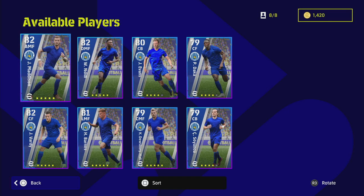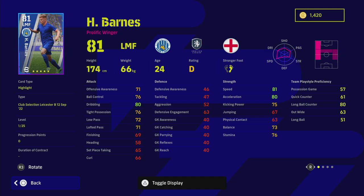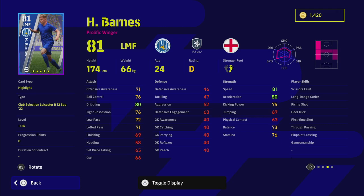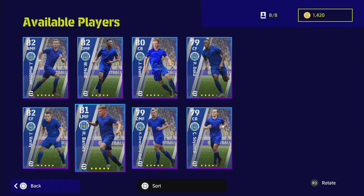Barnes is 24 years of age with 25 levels — nice speed, nice dribbling, and that trinity of stats I really like to see: 80 dribbling, 80 acceleration and 81 speed. If you boost those up you'll probably get him to 90 dribbling, 90 speed and 90 acceleration, with 81-82 offensive awareness. Ball control and possession will also improve with the dribbling. He does have standard form on D rating though, which is a pity. He's a prolific winger but can only play on the left side as LMF or left wing, which is a bit of a bummer.